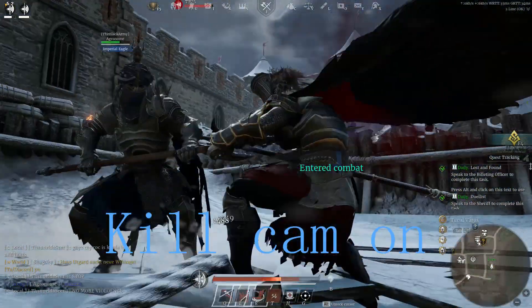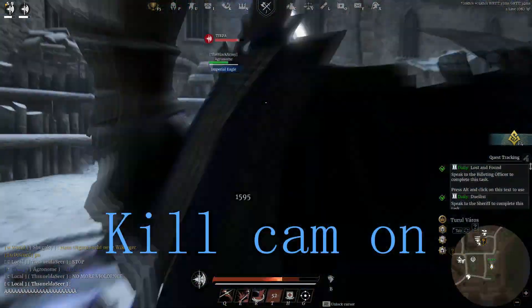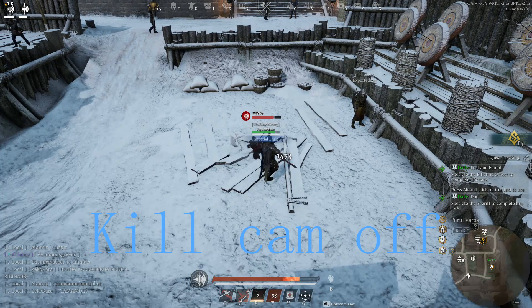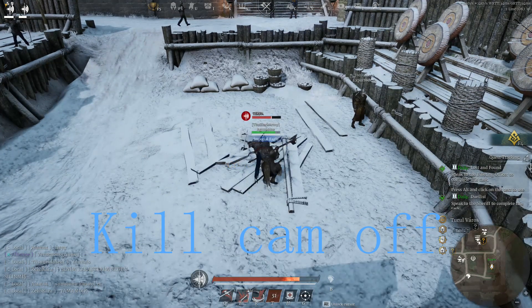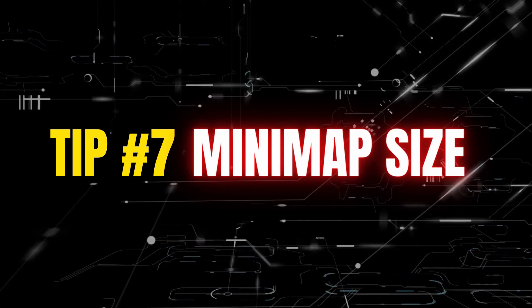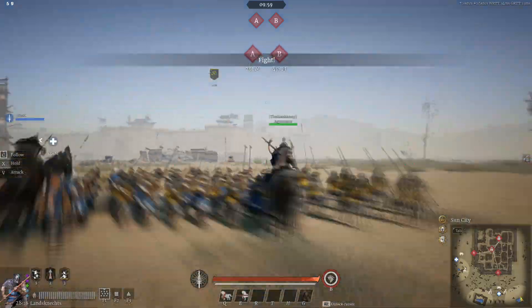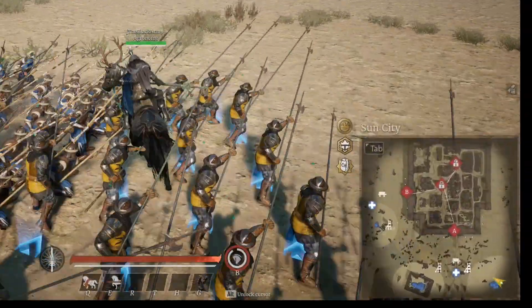The biggest problem with the kill camera is it cuts my view range and reduces my awareness extremely. It looks cool but it's not effective in my opinion. Tip number seven: increase the minimap size. Believe it or not, it is one of my favorite tools — I can increase the minimap size.